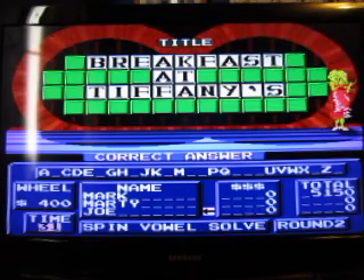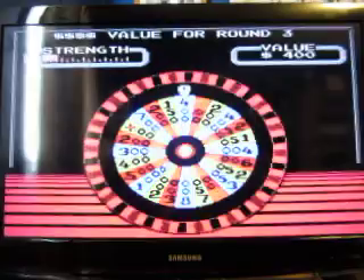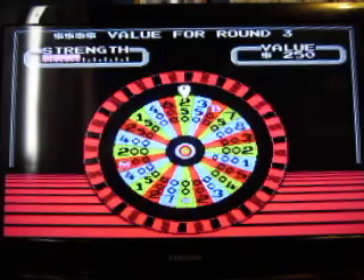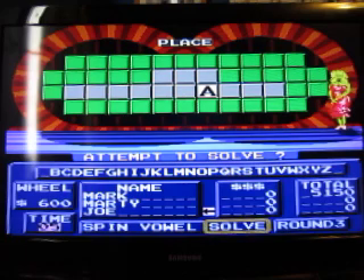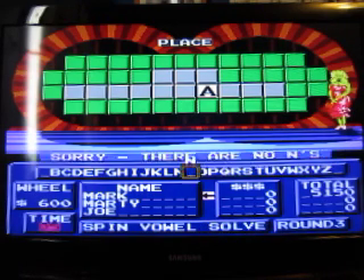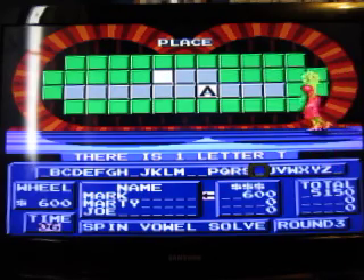Alright, so that's $5,150. And on we go to our speed-up round. We're going to give the wheel one final spin. Vowels are worth nothing, and consonants are going to be worth $600 a piece. We need a place. Joe, we start with you — one A, no money for it but you get five seconds. Let's have an N — there's no N. Marty — no O. Joe — I, no I. T — yeah, there's a T.